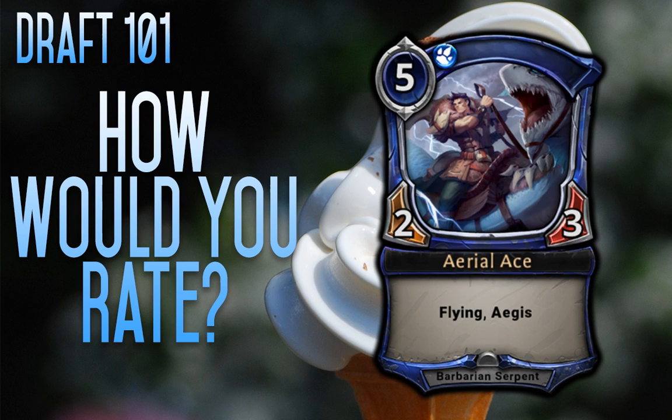Next up we have the Aerial Ace, and you're not going to make the cut, even though I think you have the best creature type I've ever heard of in Barbarian Serpent. Flying and Aegis are both reasonable abilities, but if you're paying 5 for a 2-3 and your opponent pays 5 for a 6-5, it doesn't matter how evasive or whether it's got a little bit of protection. That guy's just going to get crunched, and he's going to sit there as one of your most expensive cards, twiddling his thumbs.